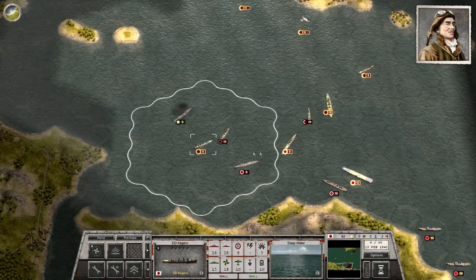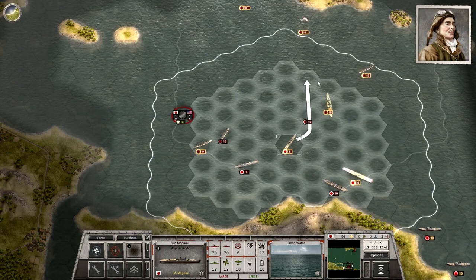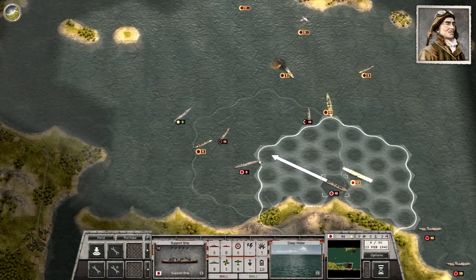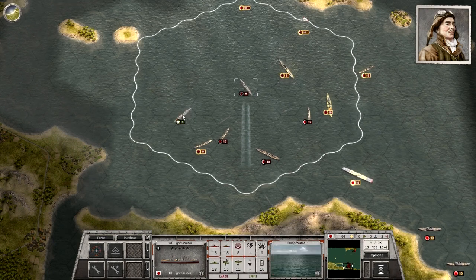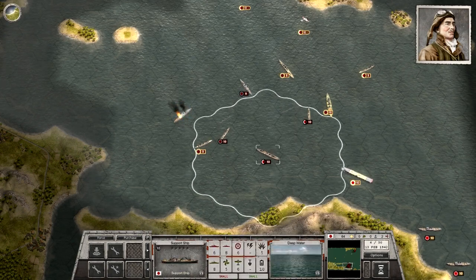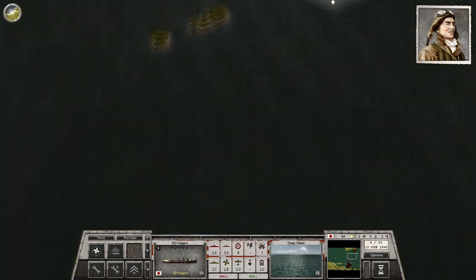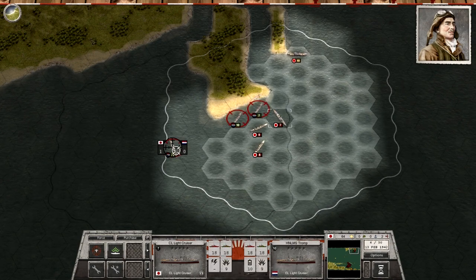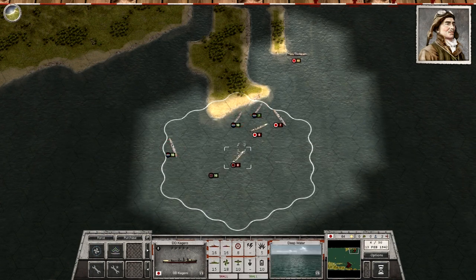We can also use torpedoes from our destroyers. The Japanese naval tactics relied heavily on the use of torpedoes for their surface engagements. They had an absolutely fantastic torpedo for use by their surface warships called the Long Lance — a very fast, very long-range torpedo that the Japanese were trained to use very effectively and really gave them some serious advantages in the early naval engagements over the Americans, who had much shorter range torpedoes for their surface ships and basically totally ineffective torpedoes.